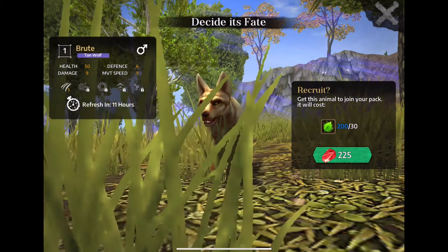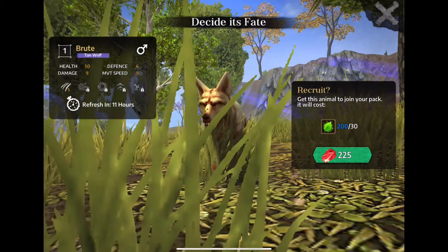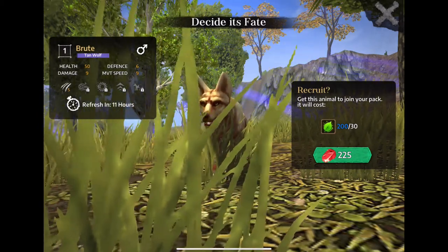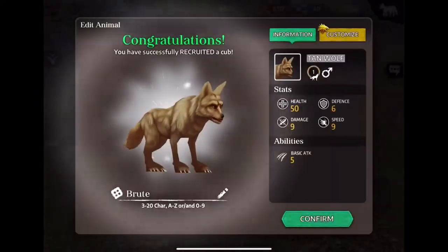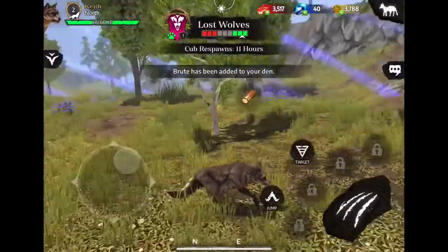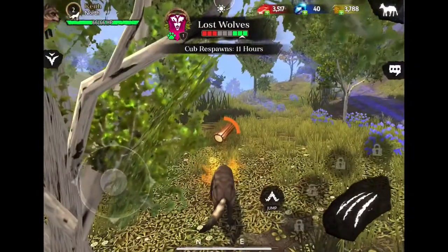You also have to pay attention to the different abilities down below all the stats, because you can sometimes get a new ability there — which the first time I played this, I did not pay attention to. I think we're going to go ahead and take Brute here, just go ahead and keep his name. And let's go ahead and collect these resources here as well. I'll be back once I'm done with that.